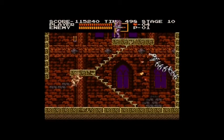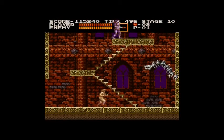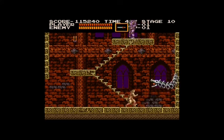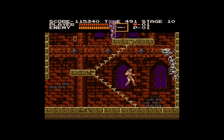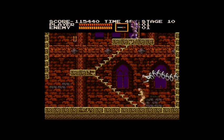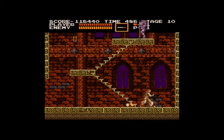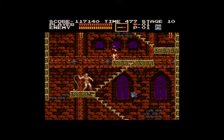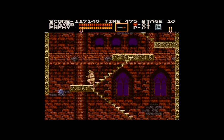The first Akuma-Jo Dracula game not to make it to distant shores was the eponymous game released for the Sharp X68000 home computer, which despite the fact that you or your family probably own a Sharp electronic device of some sort, was sold only in Japan and did not receive a revamped western equivalent. That game was a 1993 remake of the original Akuma-Jo Dracula for the Famicom, so many players likely felt that they weren't missing out on anything particularly notable, though it has its grab.